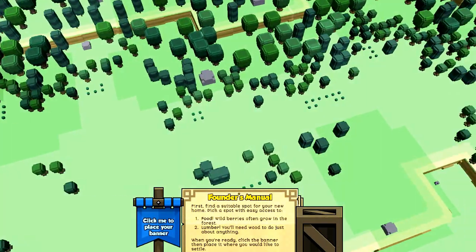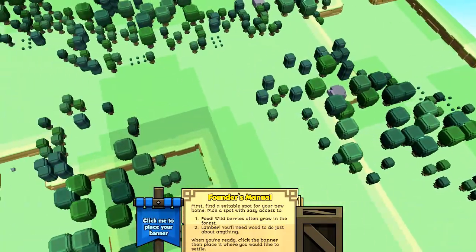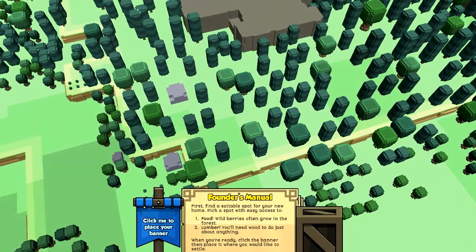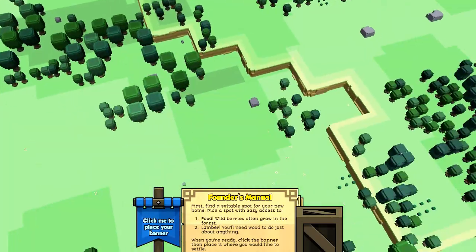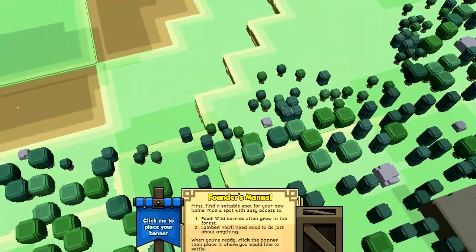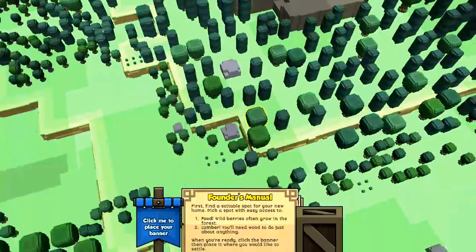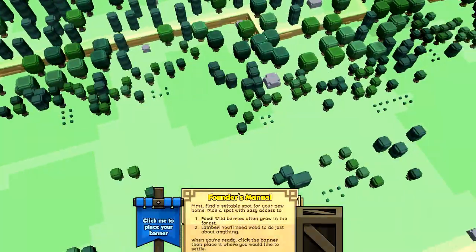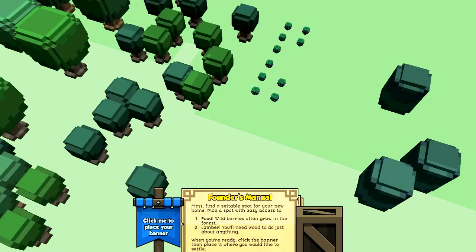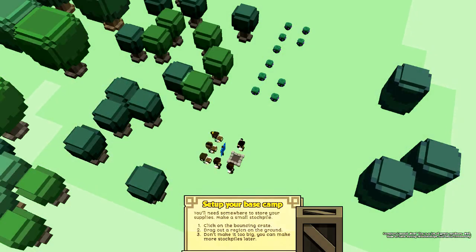First we need to find a suitable place to settle. We need to find berries, which are the only food resource at the moment, and we need a place with wood, which is obviously all of these hundreds and hundreds of trees. The world is quite big at the moment but obviously it's going to get a lot bigger as the updates go on. This looks like a suitable spot here — we've got a large amount of berries and trees. So if we click this banner here and place, there we are.